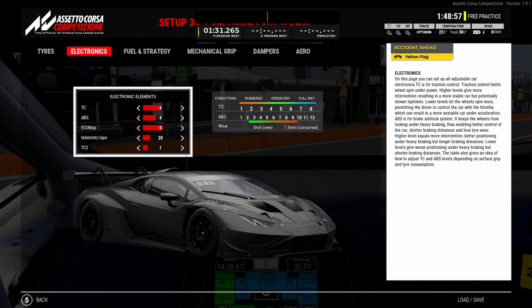Most cars have TC-1 and TC-2. After you've made your setup, I would definitely go through different traction control settings — check how much your TC cuts in and make sure you're getting a nice balance between how much you're using and how much lap time you're losing. This all ties in with securing rear tire wear, which is very important since patch 1.9.